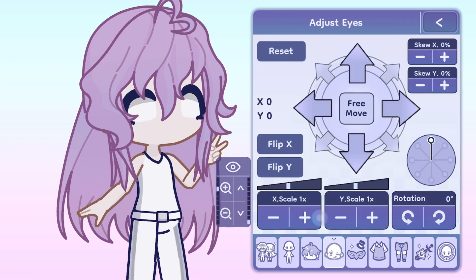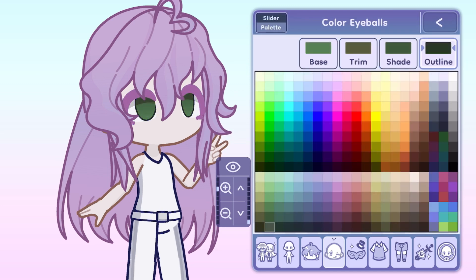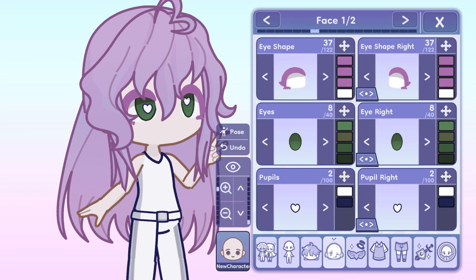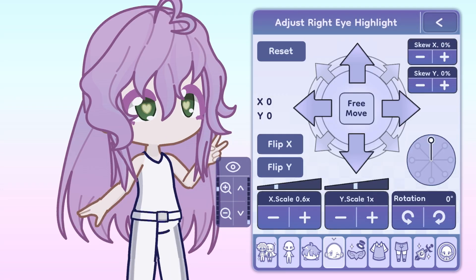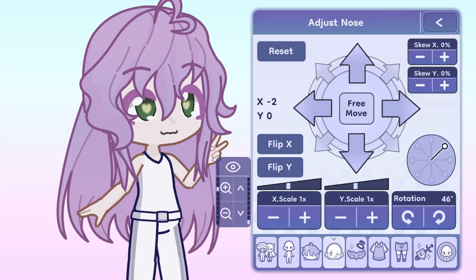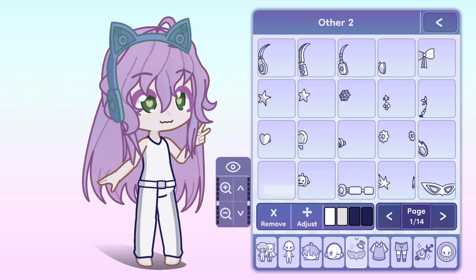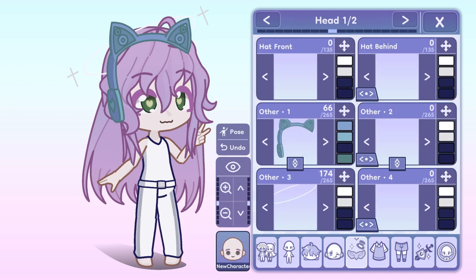First off, hair — you've got side hair, and the eyes are separate from the pupils, which is amazing because now you can customize and make it different. The highlights are separate. It's all separate now, which makes customizing your OCs unique, but it also helps people who like to animate because now they are already pre-separated.